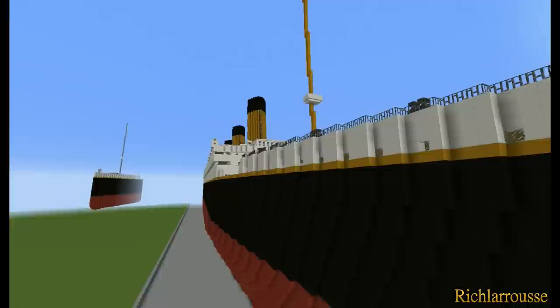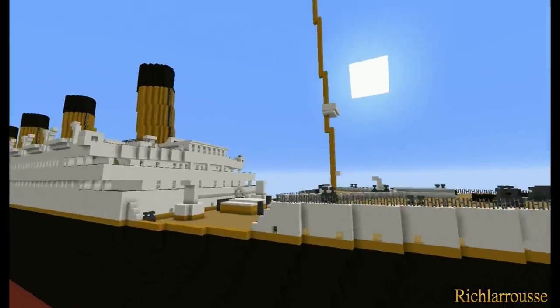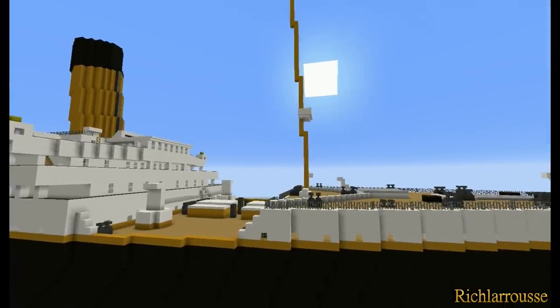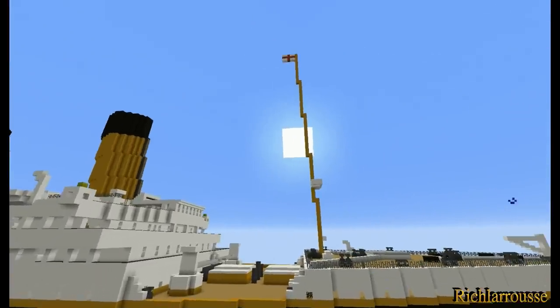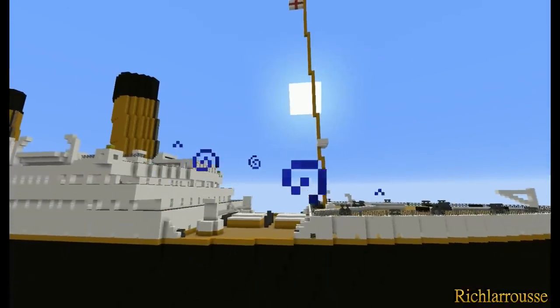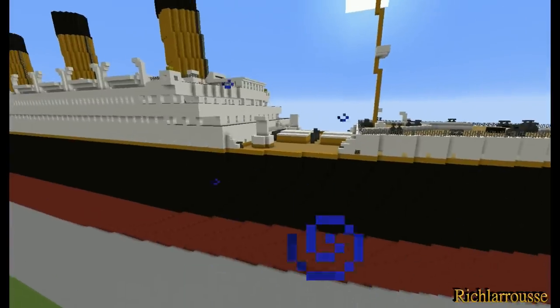Flying around the side again - got the crow's nest up there, and the forward mast. The masts are just single blocks in width because if I try to make the mast so you can walk up the inside it just looks too fat. So I've left it as a single block width. I'll leave that to the individual if they want to add the proper diameter and a ladder inside.